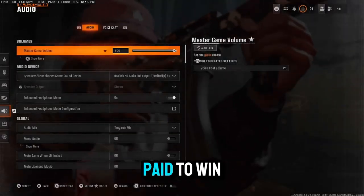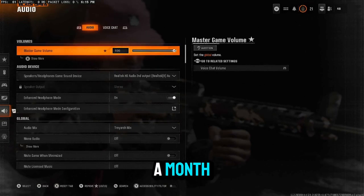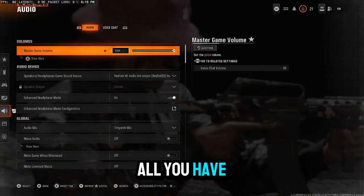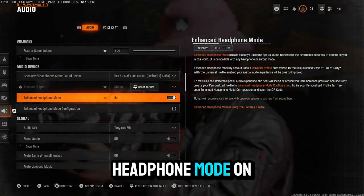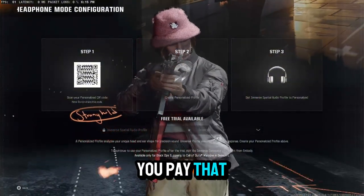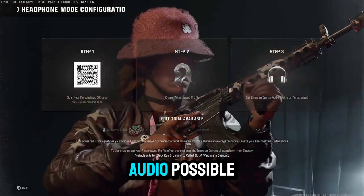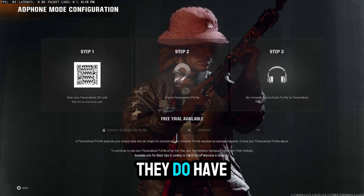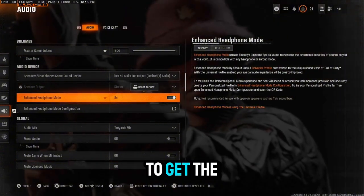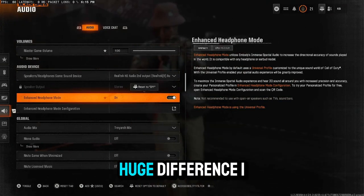First things first: this game has paid-to-win audio. You can spend a one-time flat fee of $20 to have the best audio in Call of Duty history. All you have to do is go make sure you have enhanced headphone mode on, then go to enhanced headphone mode configuration. After one month it's $20 — you get the first month free, and they actually customize the audio to fit your ear specifically. If you don't want to spend the money, they do have a free version — just turn on enhanced headphone mode. I promise you it makes a huge difference.